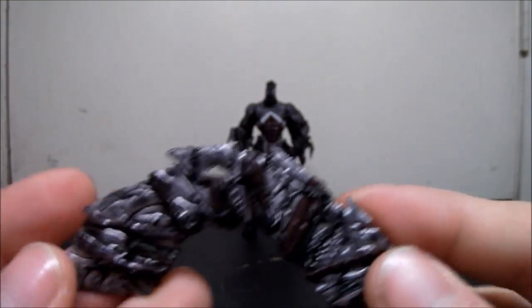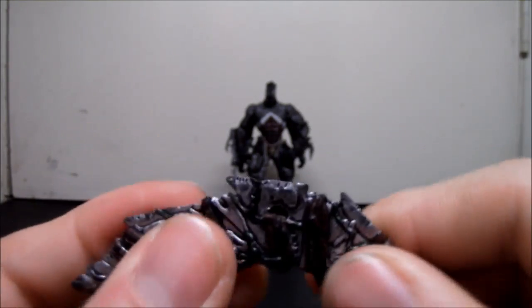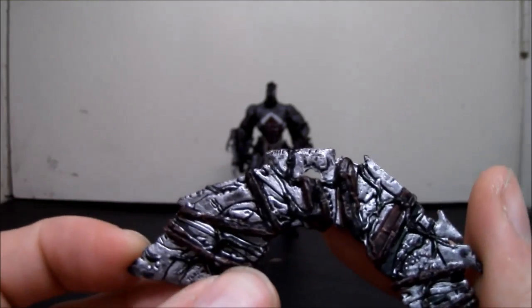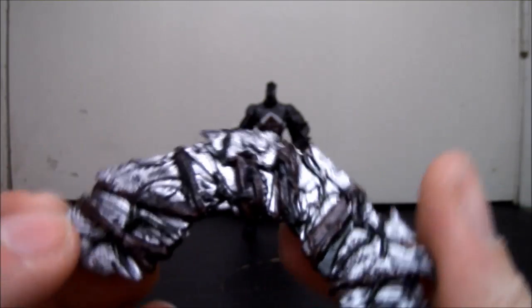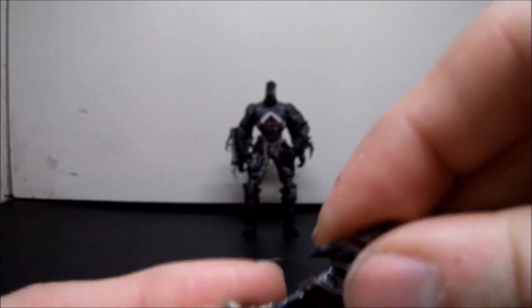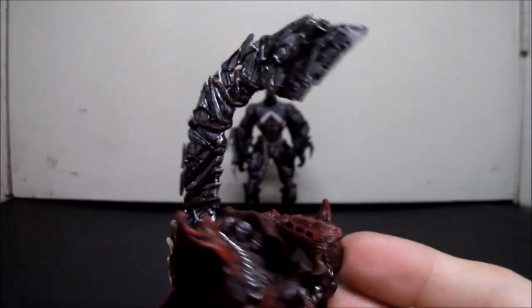It also comes with this - now I don't actually know what it is. It's made of the same material as the weapons, it's not rubbery. It looks cool. It's supposed to be, I guess, like a scorpion tail - a scorpion stinger. At least it's detailed really well. And where it goes is right here into the cape. It goes in easily actually - there we go, done.